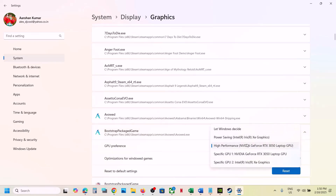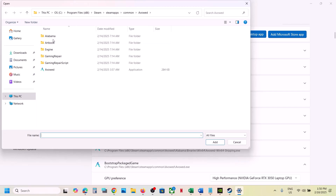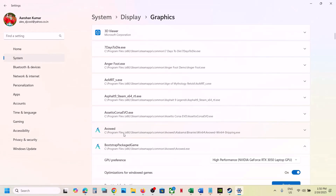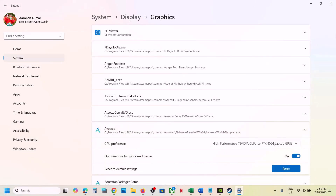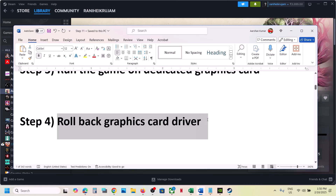Once the game is added, select High Performance and click on it. Then again click on 'Add Desktop App,' open the Binaries\Win64 folder, select the exe file there, click Add, select High Performance again, and check. If still not working, the next step is to rollback the graphics card driver — this has worked for many players so it might work for you.